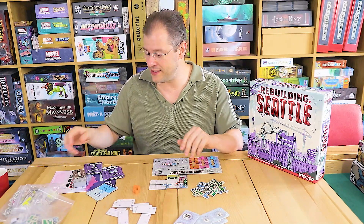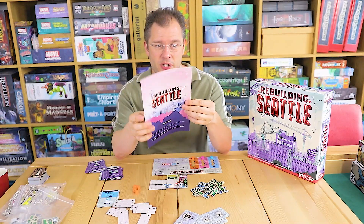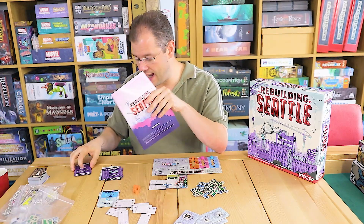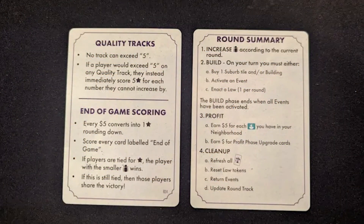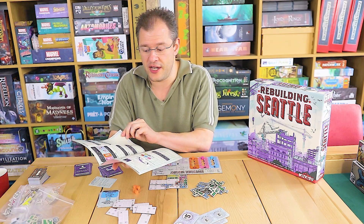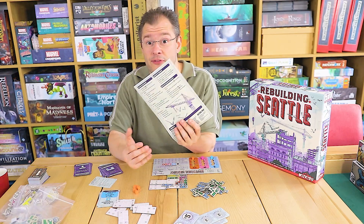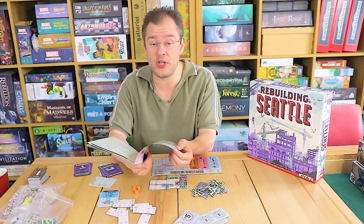Pretty straightforward overall, and certainly from a rulebook perspective, pretty straightforward. This is the rulebook — this is all it is. You have a reference on the back, and a round summary and reference card in front of you. The rulebook is literally just setup, two pages of rules, another two pages including the solo rules and end game scoring, and there's your reference sheet. It's literally about three and a half to four pages worth of rules beyond the setup.